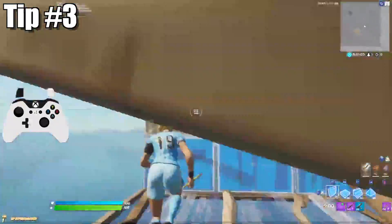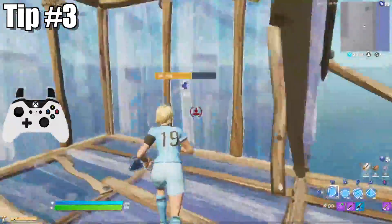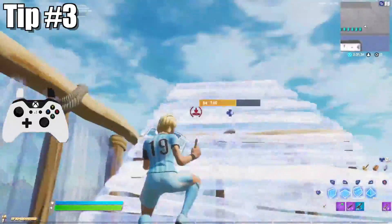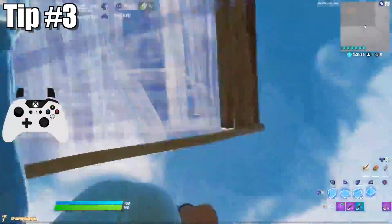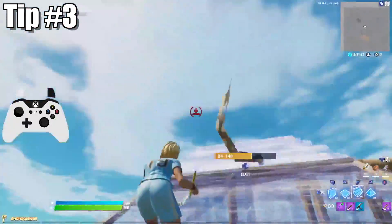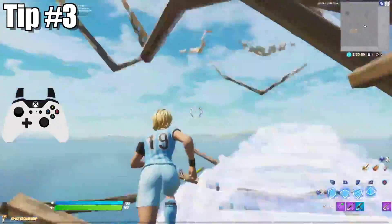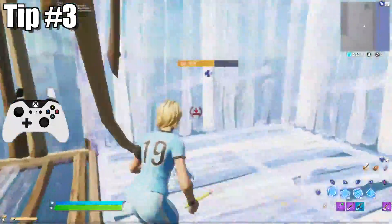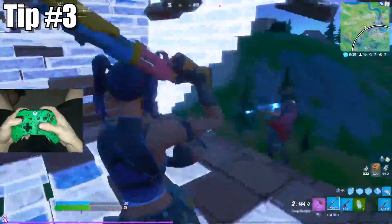Even if you have the best aim in the game, if you have a tough angle you won't be consistent. A really easy way to have good angle shots is through editing. If you improve your editing speed and become a quick editor and builder, you'll have more opportunities and better angles on the other player, naturally improving your accuracy. You won't have to go for crazy flick shots or barely clip someone for 20 damage — you'll be hitting for a lot more and hitting your shots much more easily.